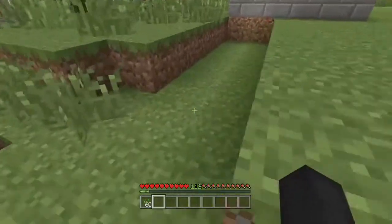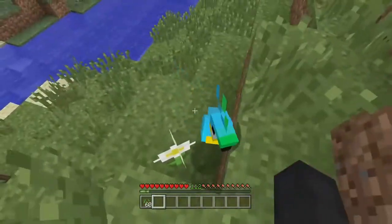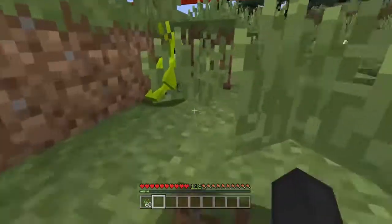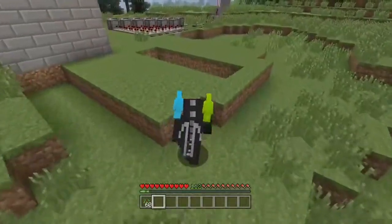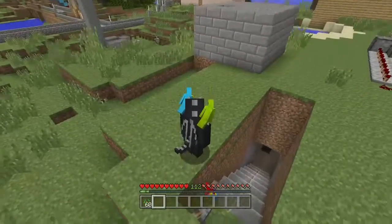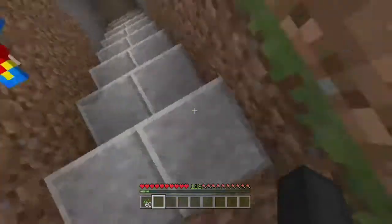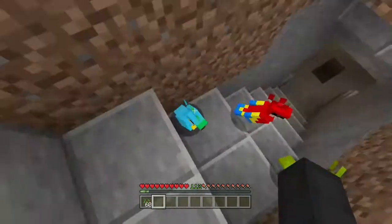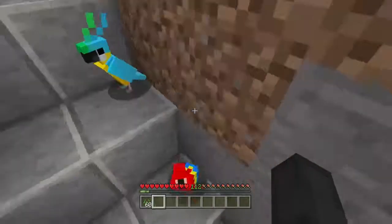To get the parrot off your shoulder, you want to be in midair — either jump or fall down one block. The only way you can jump without falling off is if you jump up a block. If you just jump it won't work, but if you jump up a block it will. So I'm going in midair — and they fell off. See, I'm technically jumping down the stairs, not onto a block.